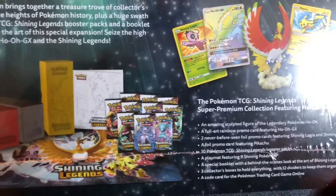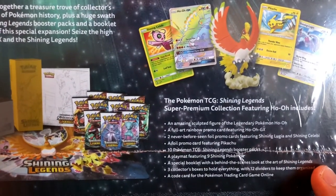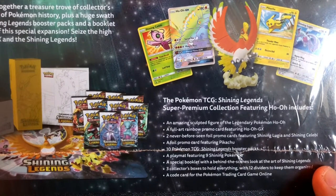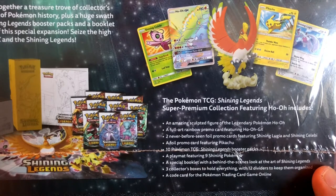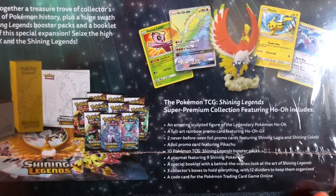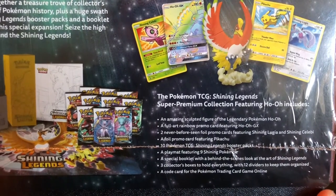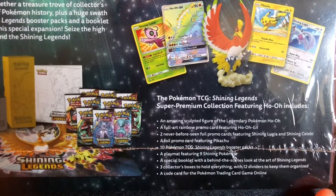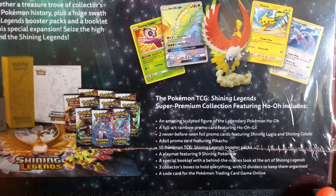Inside here guys, we will be able to find an amazing sculpture figure of the legendary Pokemon Ho-Oh, a rainbow promo card featuring Ho-Oh GX, two never-before-seen foil promo cards featuring Shiny Lugia and Shiny Celebi. And a foil promo card featuring Pikachu, and 10 Shiny Legends booster packs, a play mat featuring 9 Shiny Pokemon.